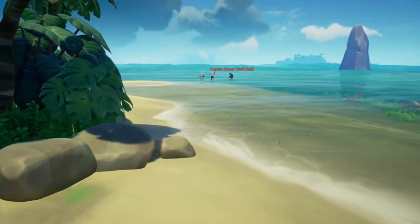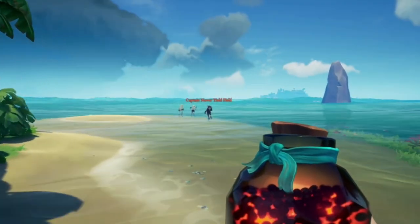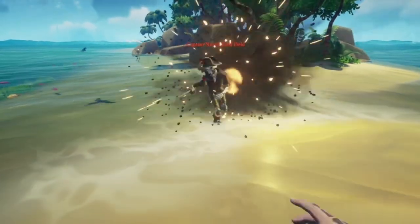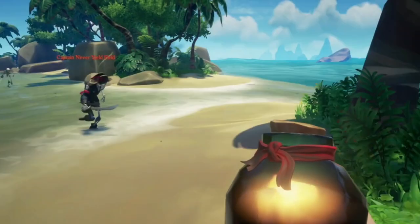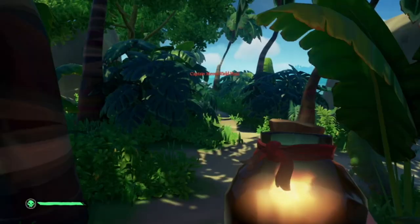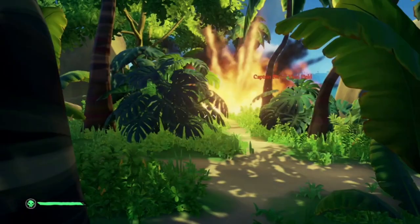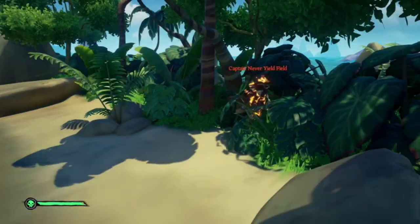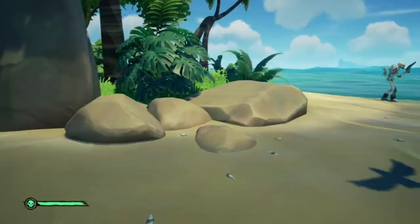A more recent addition to Sea of Thieves, but definitely a fun one, throwables. You can find these in barrels all over Sea of Thieves, and you can access them in your drop-down menu. The best way to describe them is firebombs and blunderbombs. Firebombs obviously set things on fire, such as players, skeletons, and ships. Blunderbombs do a little bit of damage and cause a knockback effect.